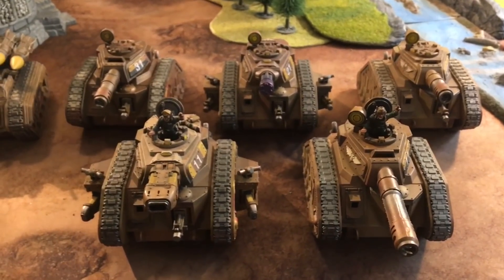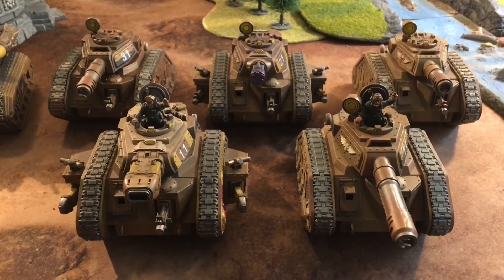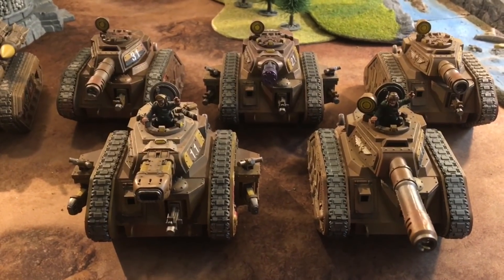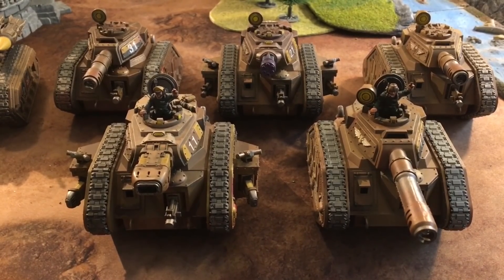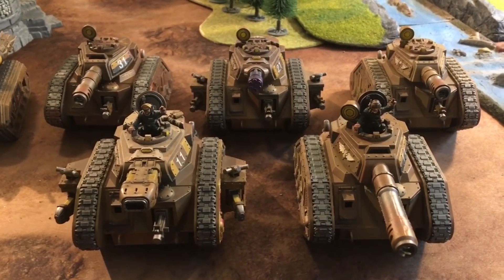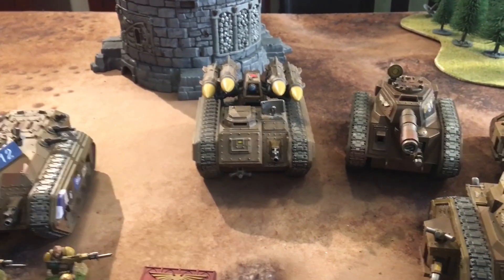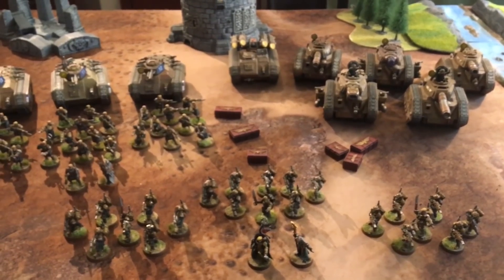The spearhead detachment has the Warlord in a Vanquisher with a lascannon. His command trait is Master of Command, giving him a total of two orders per turn, and he has Kurov's Aquila, costing one command point. There's a second tank commander in an Executioner with plasma cannon sponsons and a heavy bolter. Behind them is the Punisher with three heavy bolters, plus two stock Leman Russes each with Leman Russ battle cannons and heavy bolters. For indirect support, there's a Manticore with a heavy bolter. Total: 2,000 points, 10 command points — 9 after taking the second relic.